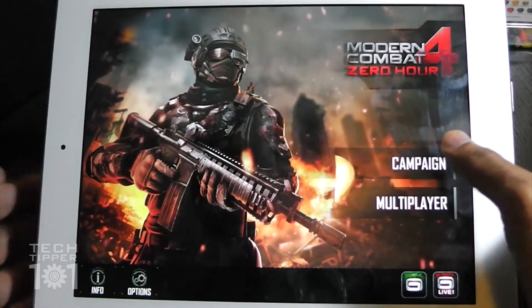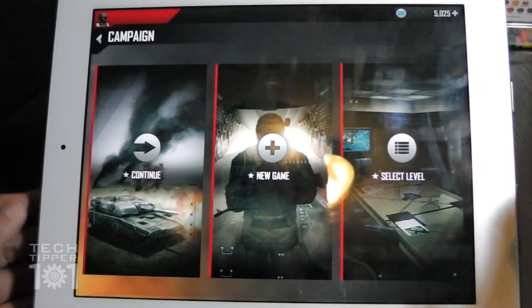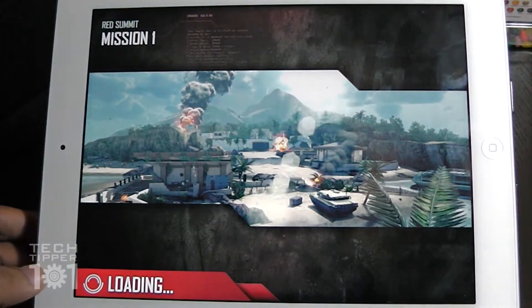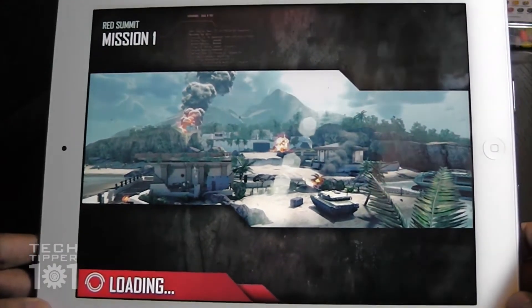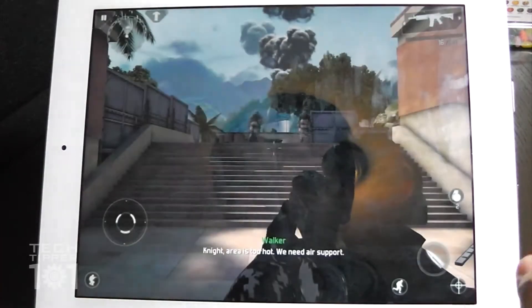It's geared towards people who want that console gaming experience on their tablets and mobile devices. If we tap Campaign, you can select levels you've already completed, continue the game you're already playing, or start a new game. Sorry for the glare — the iPad screen is pretty reflective, so I don't know if you're getting the full experience, and there are smudges.